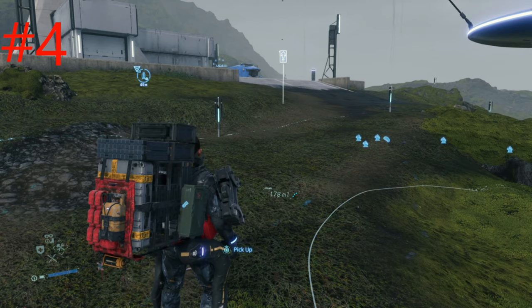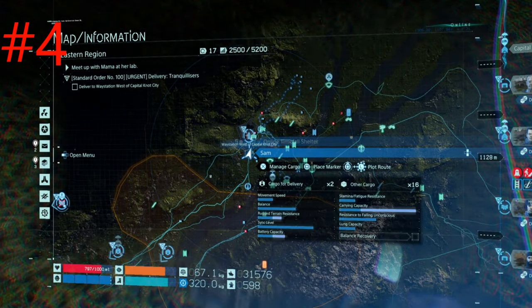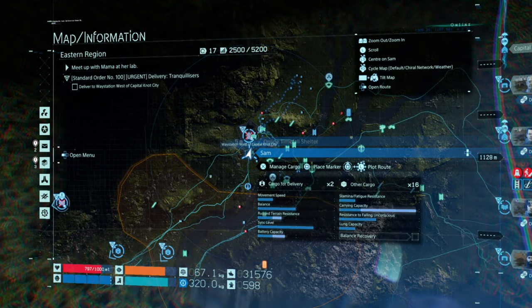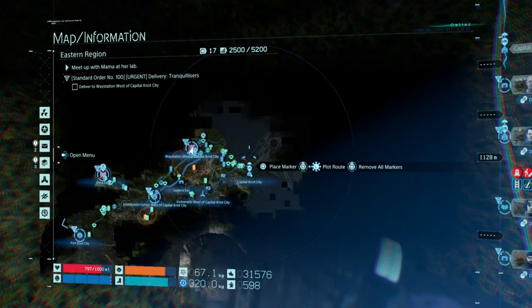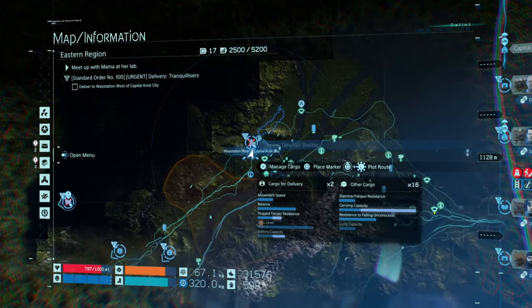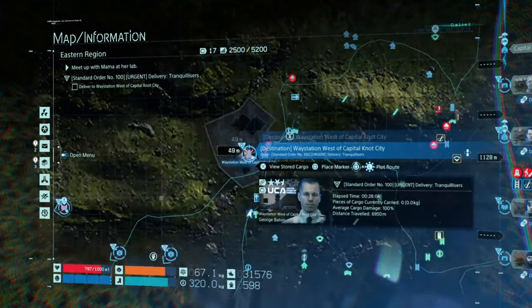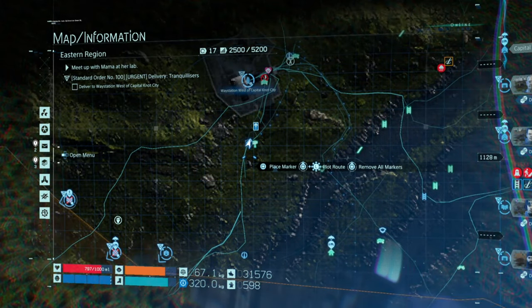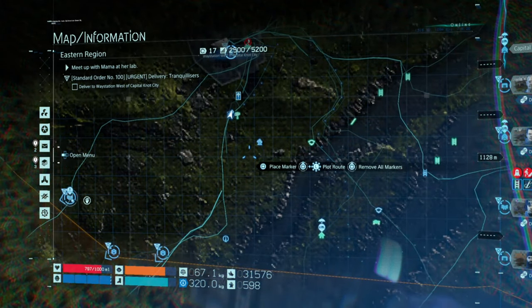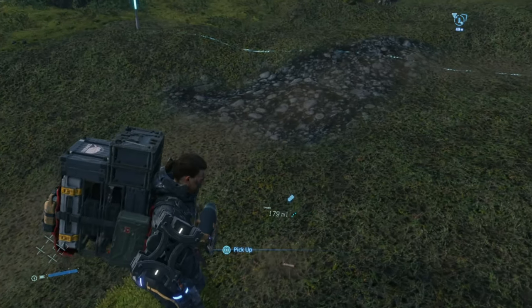This is the third location for the memory chip in the eastern region. This is by Waystation west of Capital Knott City. Basically it's the first base you go to apart from the internet radio — so it's the actual first terminal you go to. This base is south of it, and that's pretty much here. So that's the third one.